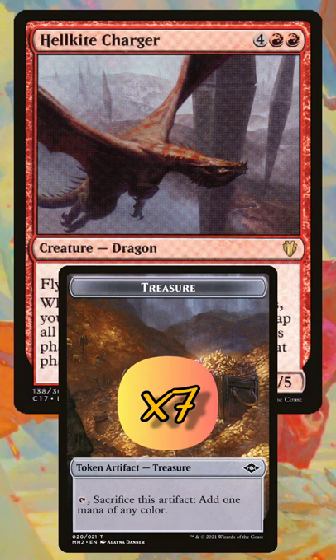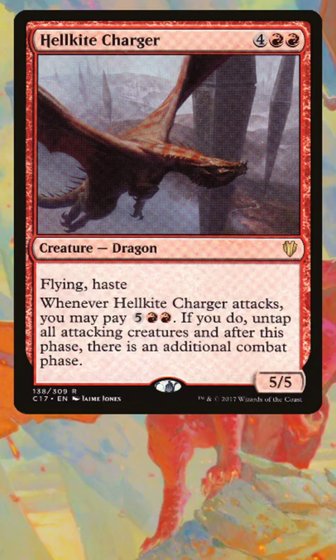Hellkite Charger triggers again, and we use 7 of the treasure tokens that we created in the first attack step to pay for the ability, adding an additional combat phase, and repeat.